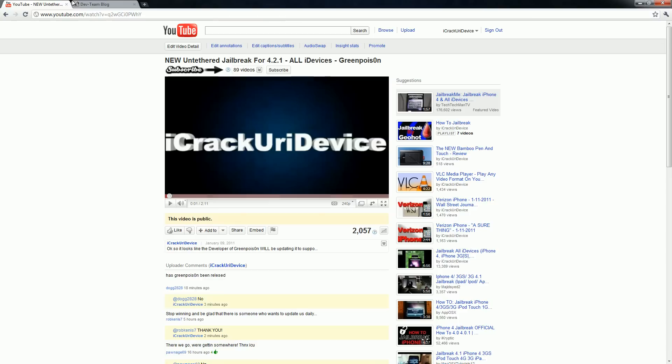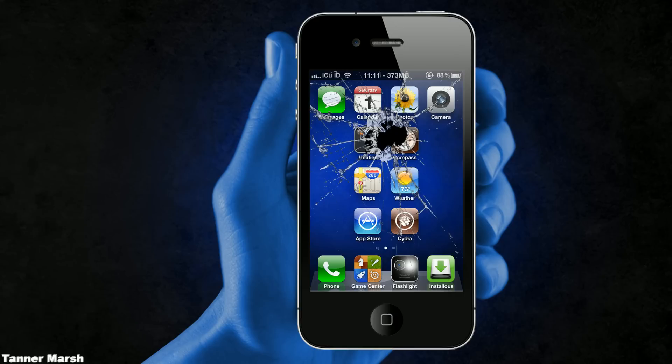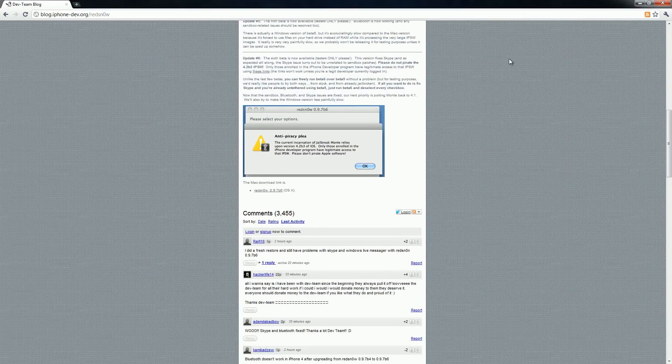The second thing is a lot of you were asking about SHSH files. It is too late to back up either 4.1 or 4.2 beta 3 SHSH files. You will need 4.2 beta 3 SHSH files to jailbreak and get it untethered at this moment with RedSnow 0.9.7 beta 6. I'm at the dev team's blog right now.